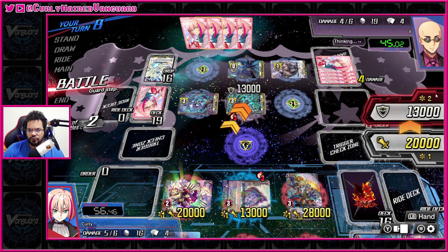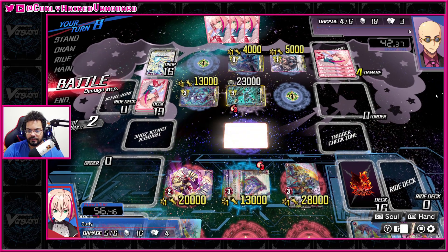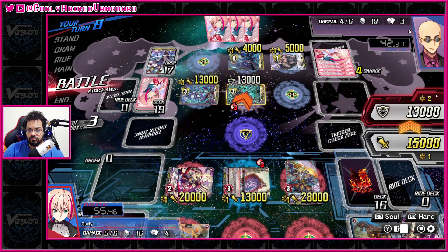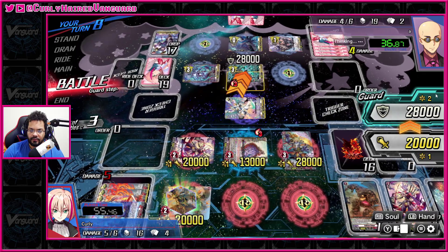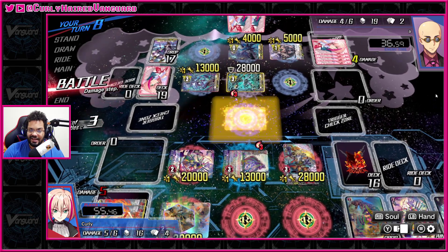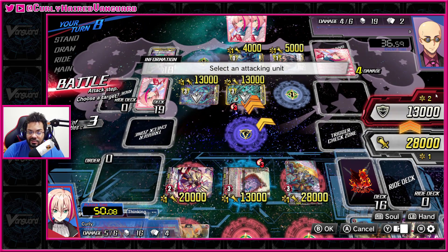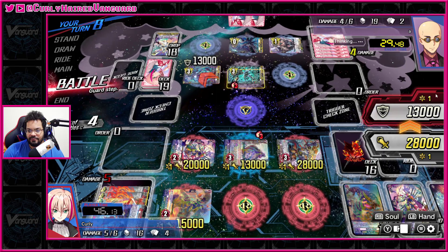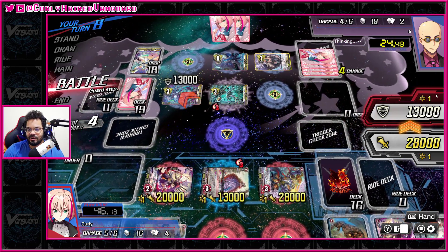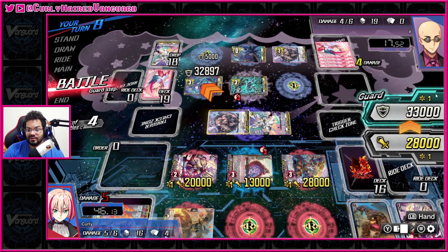I know they have a critical trigger and a draw trigger in hand. There's the draw trigger, and they only have four damage of course. They need one counterblast for the twin drive but they don't really have to do that. They still have the critical trigger. I could not give them the counterblast — they're not going to die this turn. It turns off minor amounts of their play, and since they discarded the persona ride this isn't gonna end the game. I think it's better off to swing into a rear here so they can't attack with it. If I push them to five they have the opportunity to use the counterblast. They're actually going to defend it with their whole hand.